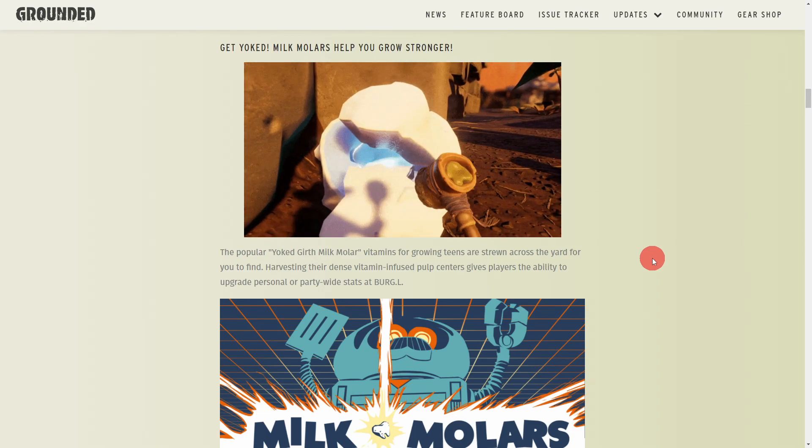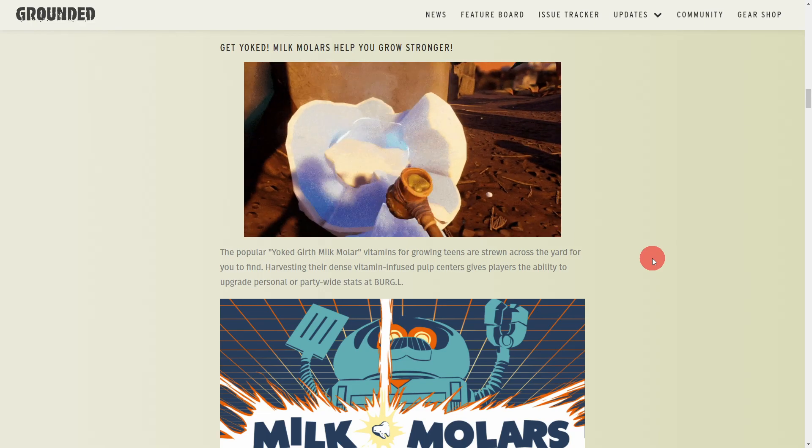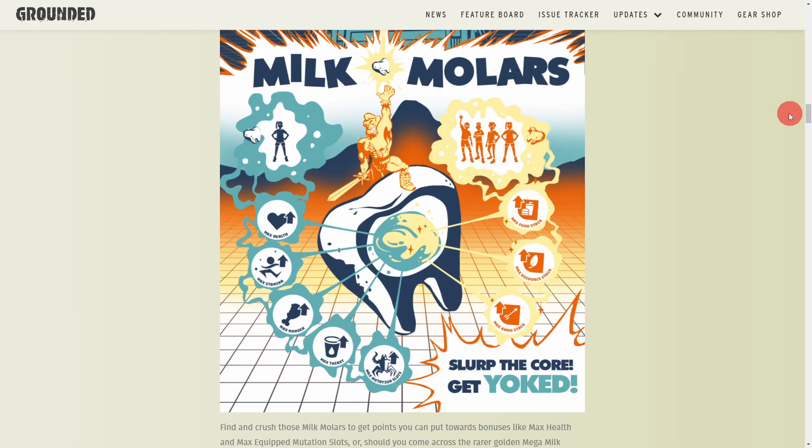The milk molars have been included in this update — this is what gives us the RPG element of Grounded. You're able to upgrade your character stats: max health, max stamina, max hunger, max thirst, and you can also increase your mutation slots. Just a warning: when you go back into the game or start fresh, you only start off with two mutations now, not three like before.